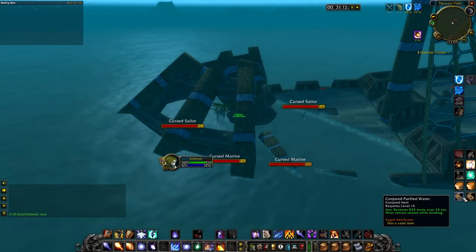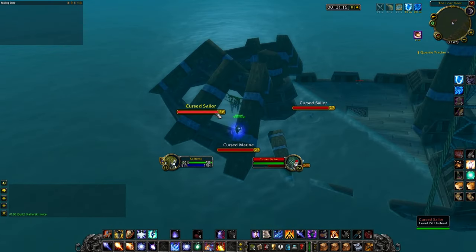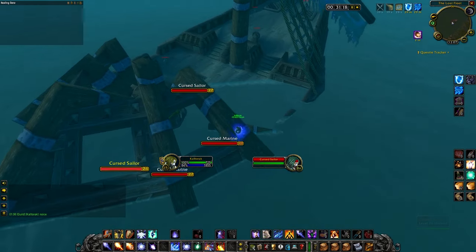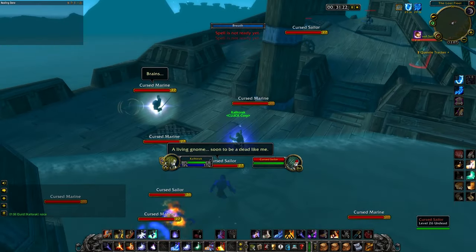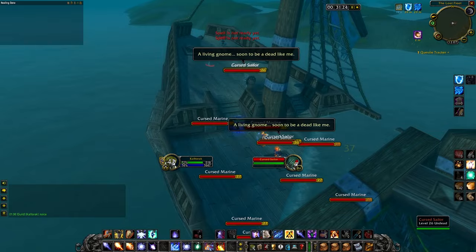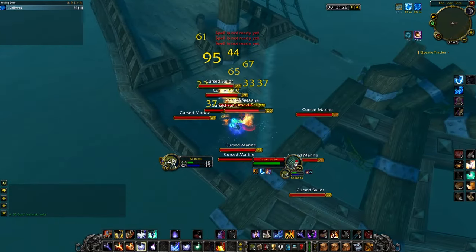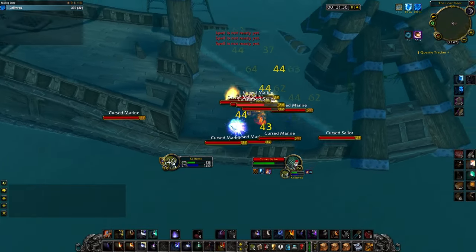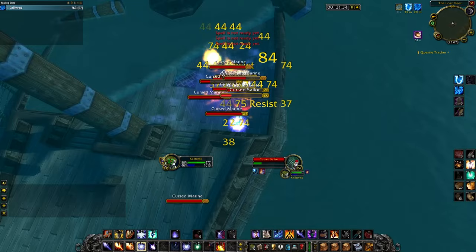Here is how I open with most pulls. I start by casting Regeneration on myself before I pull and then immediately drink. When I am full mana, I begin to pull targets with Living Bomb. Depending on how much HP the mobs have, you want to send out 3 to 5 Living Bombs. After my third Living Bomb, I use Living Flame. After bombs and Living Flame are out, I spam arcane explosion until all mobs are dead.